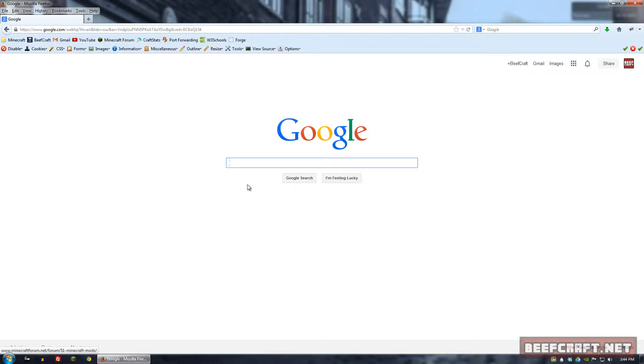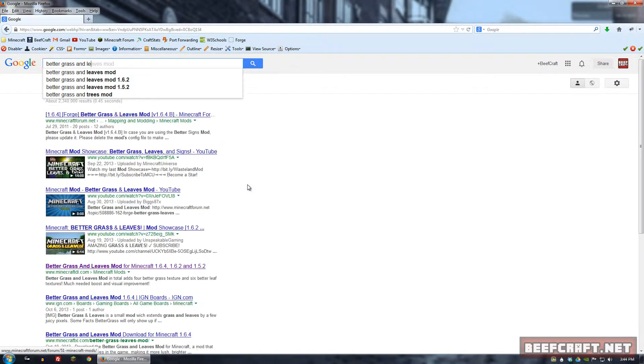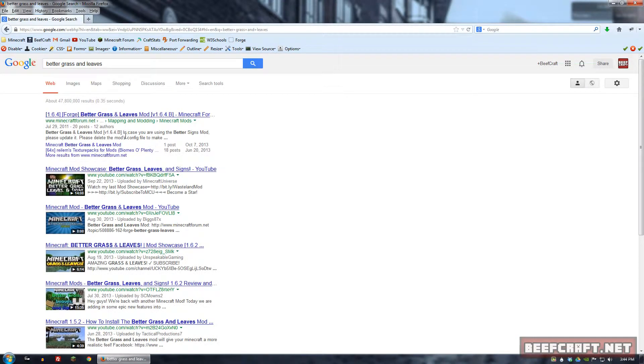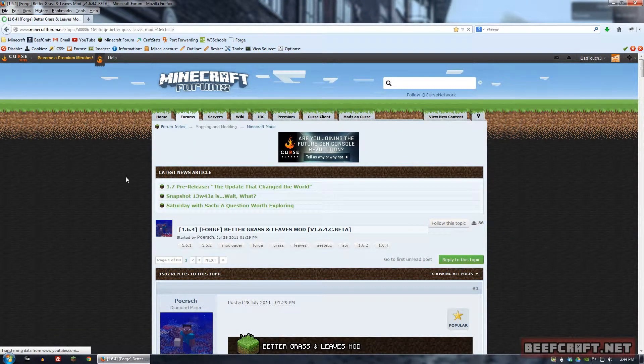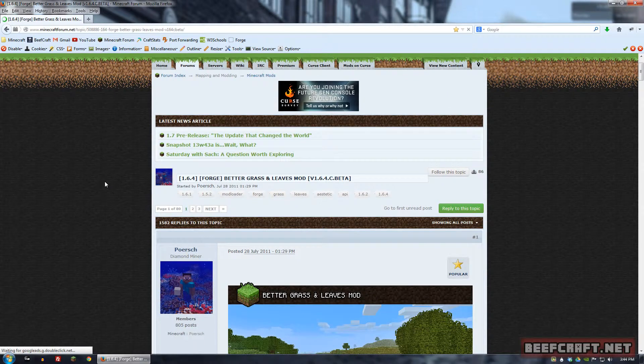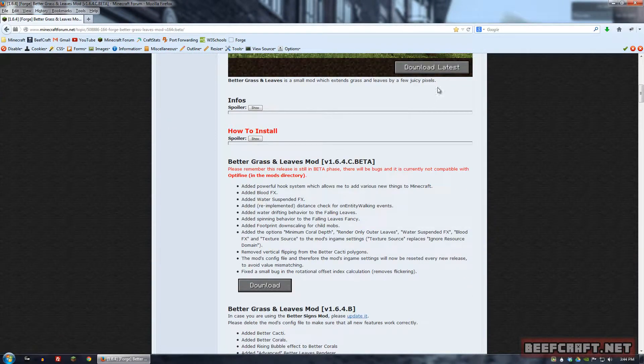Let's go to Google and type in Better Grass and Leaves. We'll go to the main forum for the mod, which I will link to in the description. We can do either download latest or download. This is for Forge, just so you guys know.